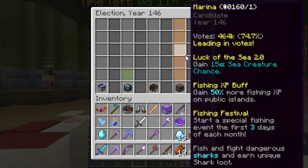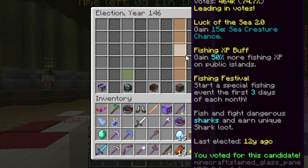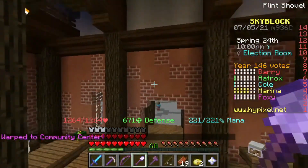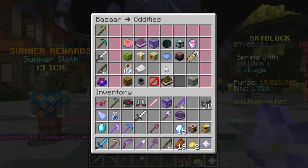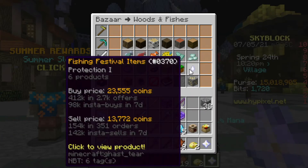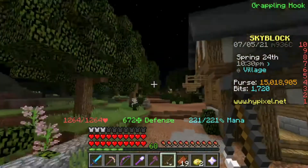Marina is special because she starts a Fishing Festival for three days each month. Basically, for each month in a year, you get at least an hour of a Fishing Festival. Fish are probably more common during it — I haven't actually experienced it myself. But what I also know is that sharks can appear, allowing you to fish up sharks. Sharks give off a good amount of drops, which allows you to create shark armor, but sharks are probably going to kill you unless you have some good armor, so I wouldn't worry about sharks too much. Start off with Angler armor and that'd be the best.